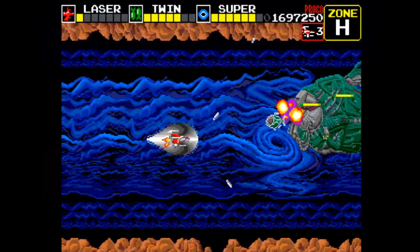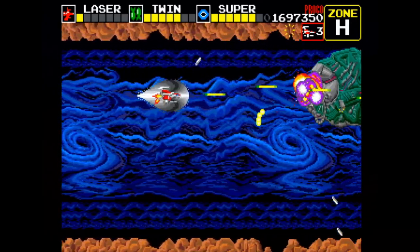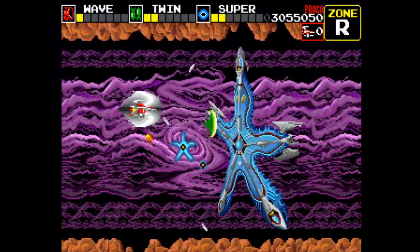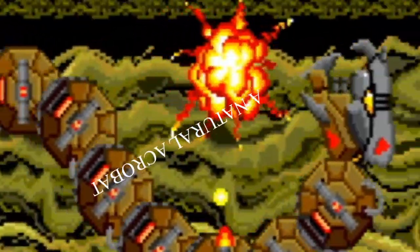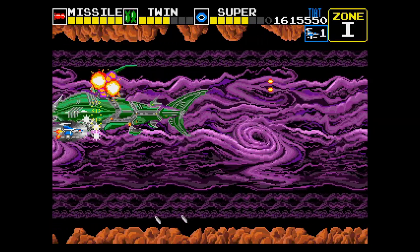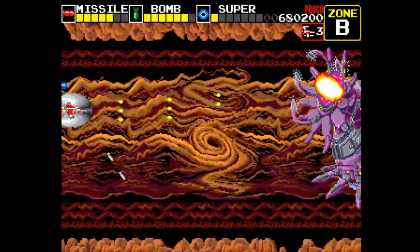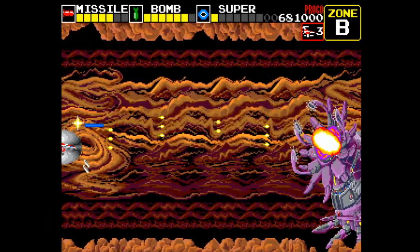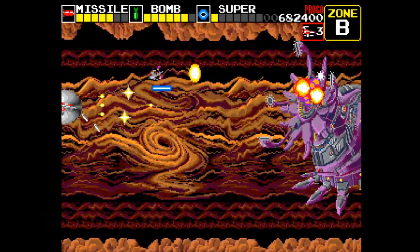The bosses could maybe have used a little more animation to make them feel more alive, but the amount of detail on them is great, and I can forgive their stiff movements since there are so many of them. The 26 different bosses are made up of both bosses from the original Darius game as well as some from Darius 2, including my boy DRIOSOM! Bosses have a wide variety of attacks, and some are going to be much easier to read than others, so there's a ton of replay value not only in finding your favorite route but also mastering all the different boss patterns.